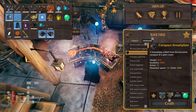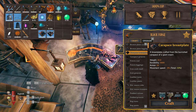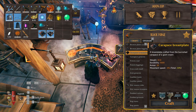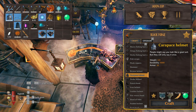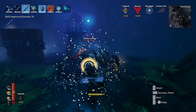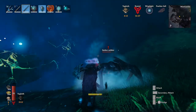The carapace breastplate and greaves cost 20 carapace each, plus 3 scale hide each. The hares shouldn't be too hard to kill - you can melee them in a corner or use bow shots. You'll also need 10 iron and 5 iron respectively for each piece, plus 10 refined ether for both. The carapace helmet is a bit different: 15 carapace, 3 scale hide, 5 refined ether, and 2 mandibles. Mandibles come from soldiers, so you may need to kill two of the soldier variants to craft the helmet - not an easy task.